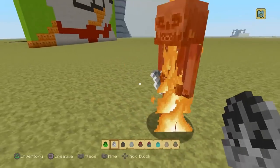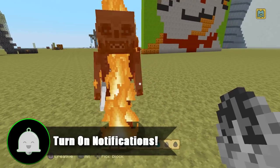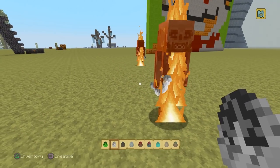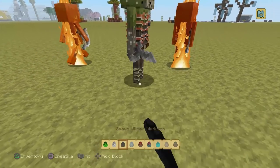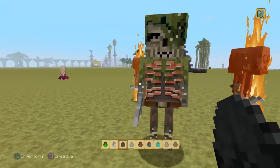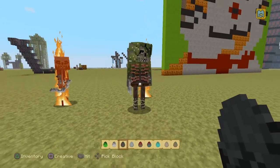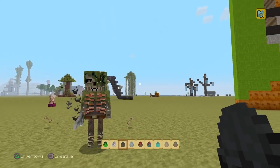I'll spawn in a skeleton before it lights on fire. The skeletons in this mashup pack are really like ghouls — kind of like a ghoul from Fallout, in my opinion. They're skeletons still, but the creepy type you'd realistically see in real life. This is a ghoul covered in seaweed, giving us more horrific images to think about as you go to sleep each night.